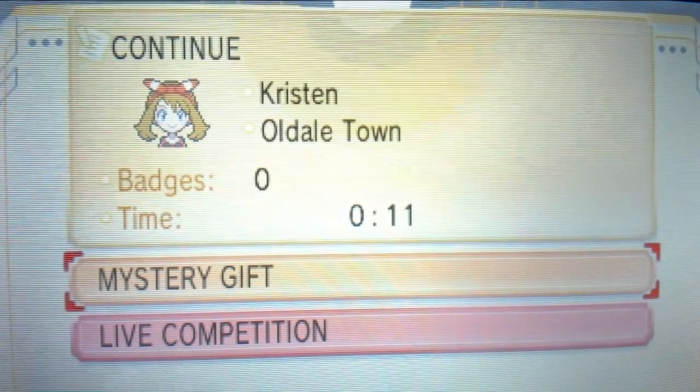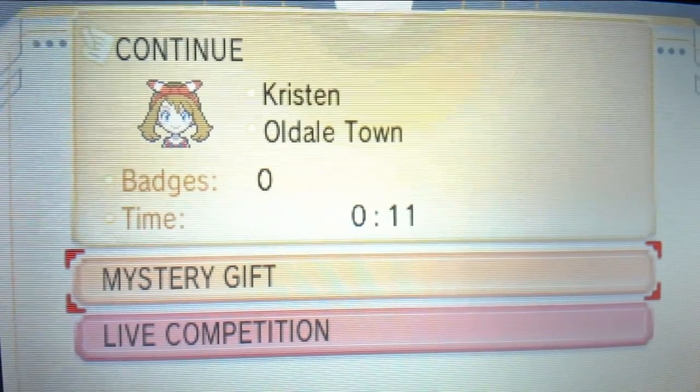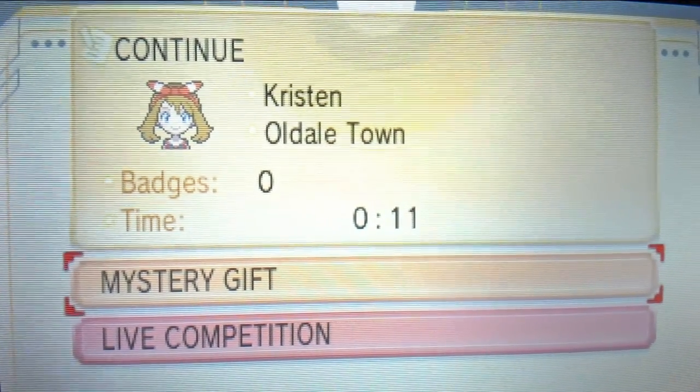But if you've already completed that step, all you have to do is start your game, pick your starter, and save it. Come back out like this, and go to Mystery Gift.